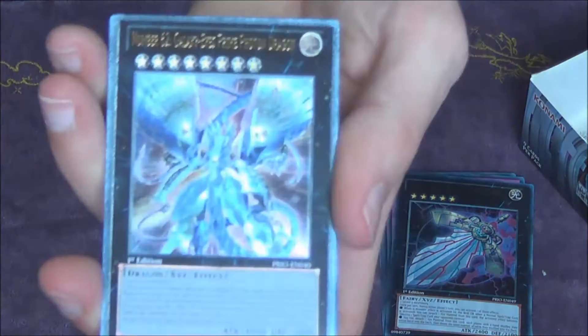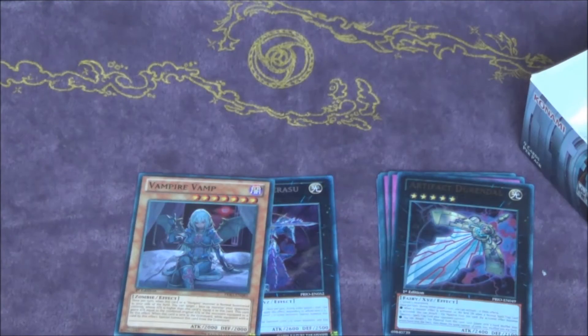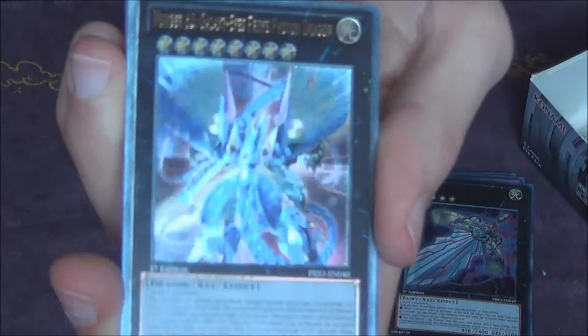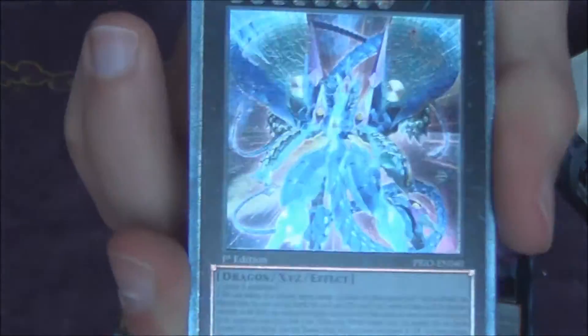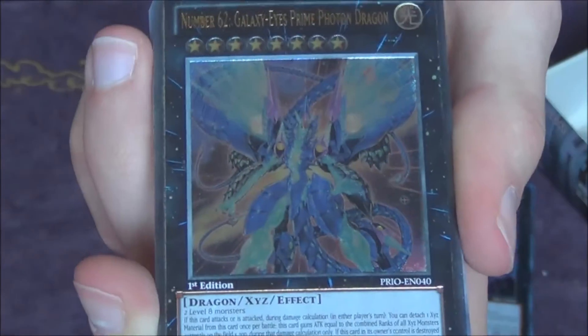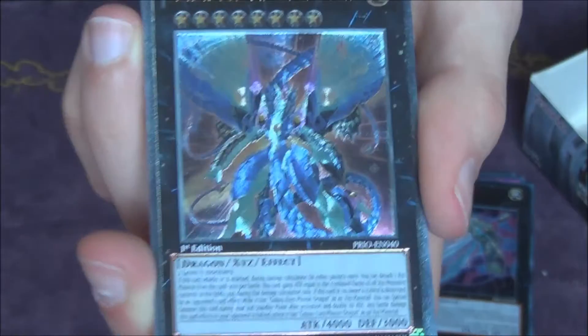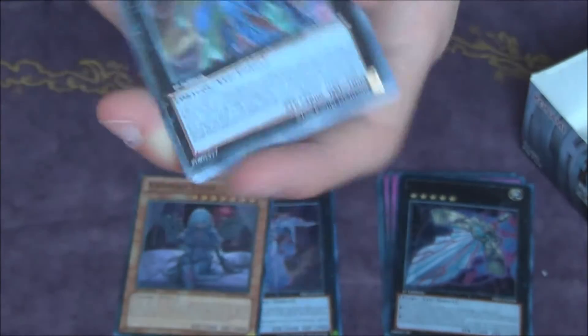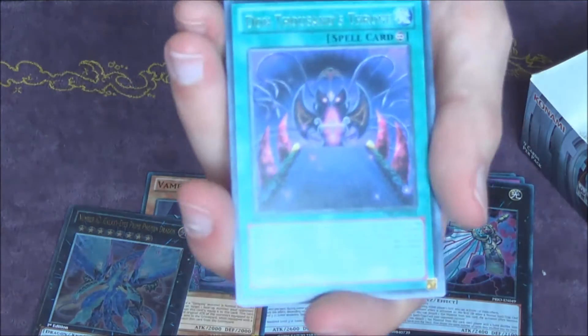Oh, I see an Ulti — we have an Ulti! We actually have an Ulti! This is the cover card — yeah it's the cover card: Number 62 Galaxy-Eyes Prime Photon Dragon. That looks absolutely amazing. I can really show it — yeah like that. I think it looks really cool, awesome! And that was the rare.